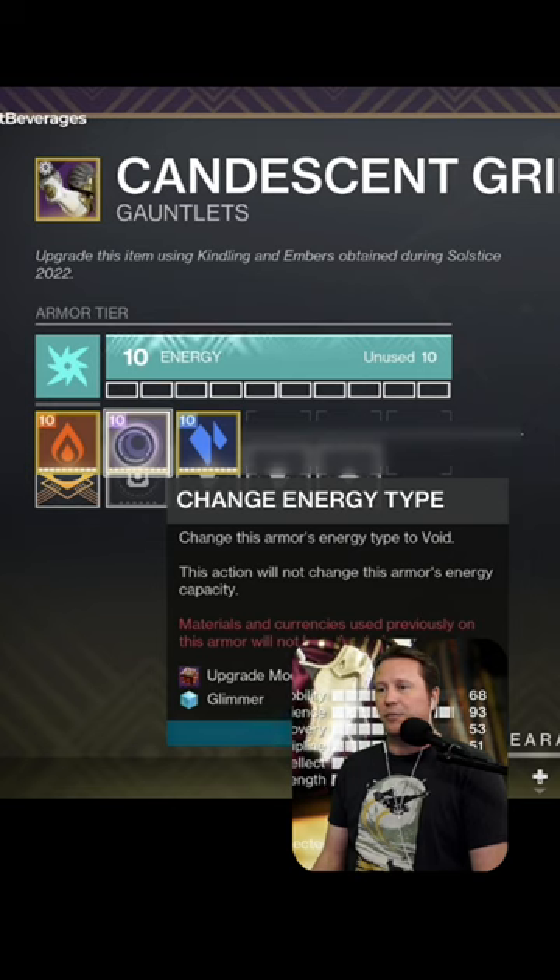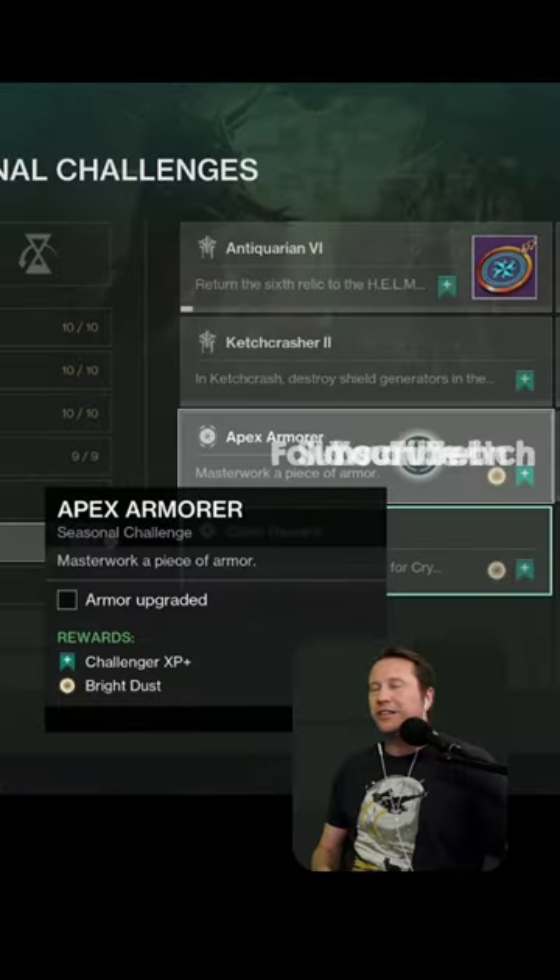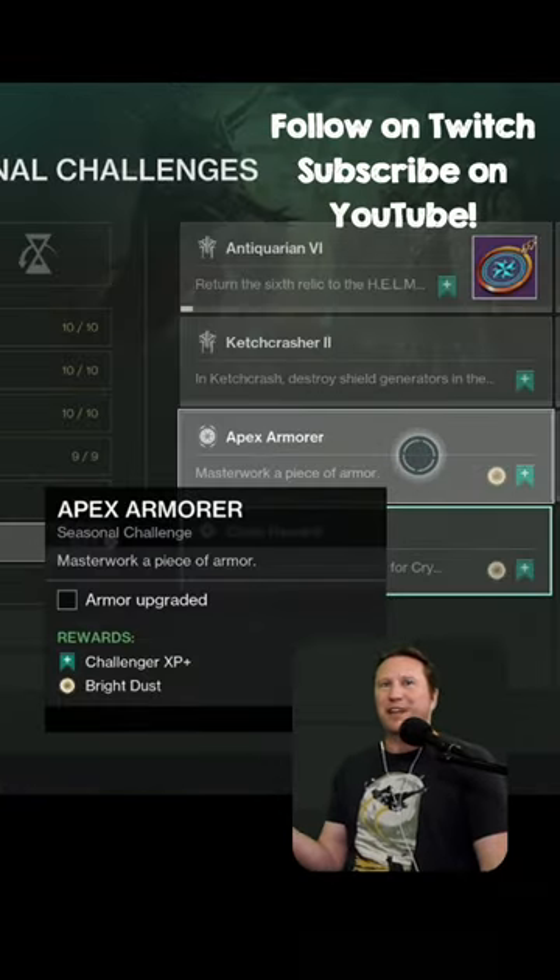So it's an upgrade module and 10,000 glimmer — let's see if it works. That totally does not work. I had people last season when I complained about this say 'just switch the thing and that works,' but that does not work. You actually have to upgrade a piece of armor.